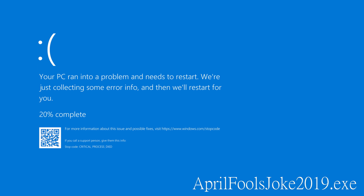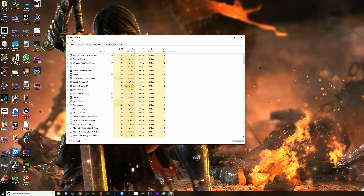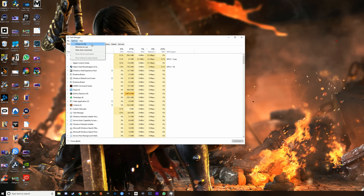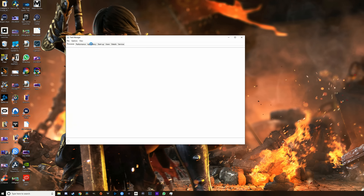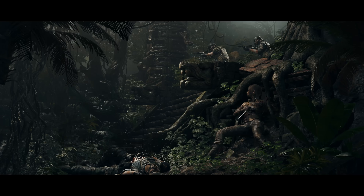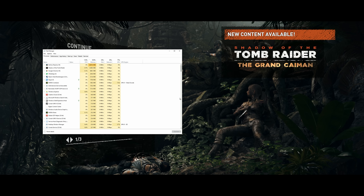Nobody likes game crashes. They suck, and they can completely lock up your computer. A nifty little tip you can use to help get out of these issues is to press Ctrl, Shift, and Escape, then hit Options and mark the box that says 'Always on top.' What this will achieve is next time your game crashes, the Task Manager will appear on top of your crashed game, and you should always be able to safely close the game without needing to restart your PC.